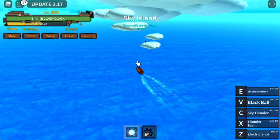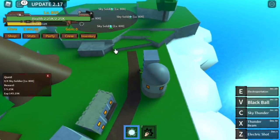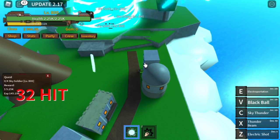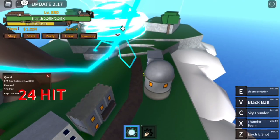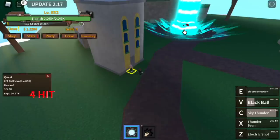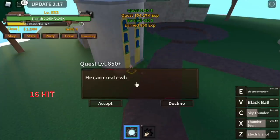When you reach level 800, proceed back to Sky Island. Here you are asked to defeat the Sky Soldiers — just one V skill and the quest is done. Goal here is to reach level 850. This is the time where you need to rest. Next up, the Ballman at 850 — very easy. The spawn time of this mob is so fast, same as the Sharkman.